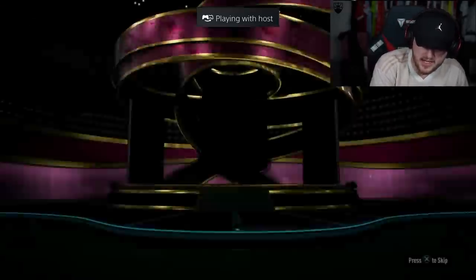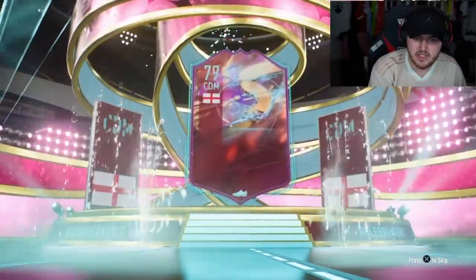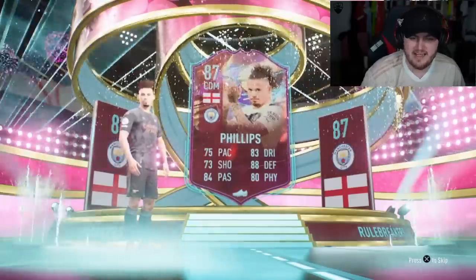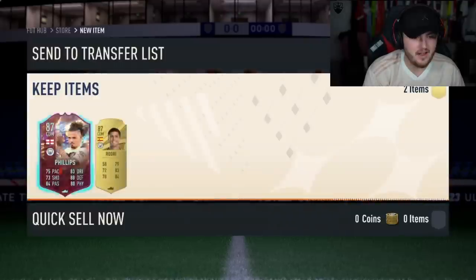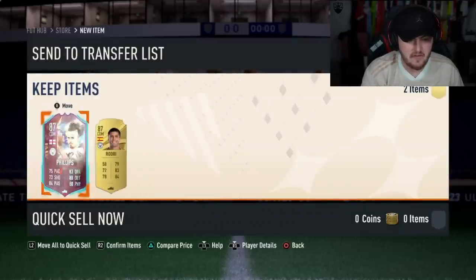Alright, let's run it with the 85 double upgrade. Come on, show us a Winter Wildcard EA. Rule Breaker. English CDM. Who is this? Calvin Phillips. I mean it's not amazing, is it? But it's still like, you know, still okay. Anything else? Like dangler?